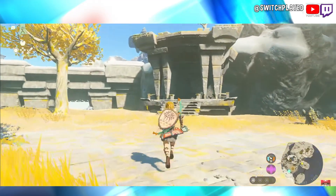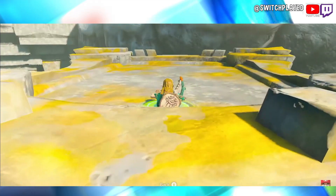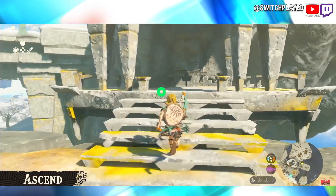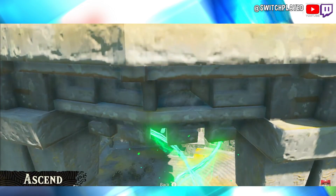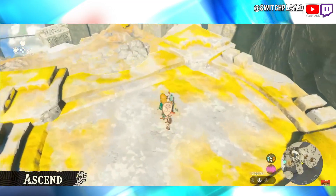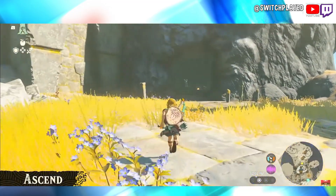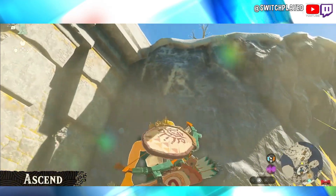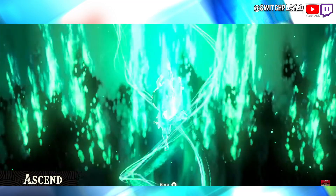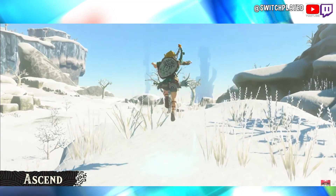There are even more new abilities. Take this building over here — look, I passed right through the ceiling! This new ability is called Ascend. You can do that at any point — if you're in a place with a ceiling, you can go through to the floor above you. This game is revolutionary. As long as there's a ceiling, you can use it anywhere. For example, this place has a cave with a hill right above it. If we use the ability here — we emerged at the top of the hill.